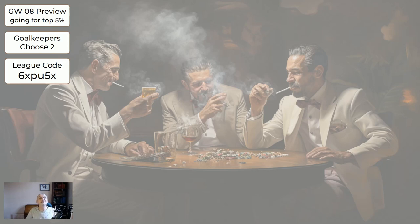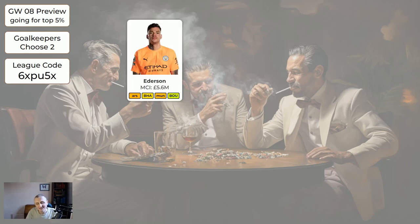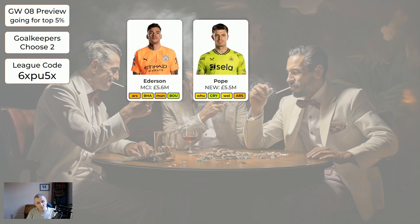Now this is if you follow the system strictly you should finish top 5%. If you're just using it as a guide, that's fine - you want to get in Leno, that's up to you. Ederson is 5.6. I'm not going to bring him in on my wildcard because keepers are so much of a muchness and I don't think he's worth 5.6 since Man City often let in a goal. Then we have Pope at 5.5 - I think he's a better bet than Ederson. Onana at 4.9 has been absolutely shocking, Man United cannot defend.